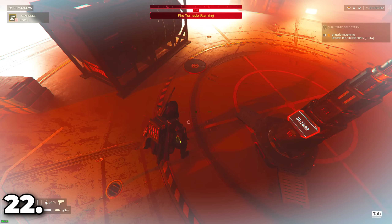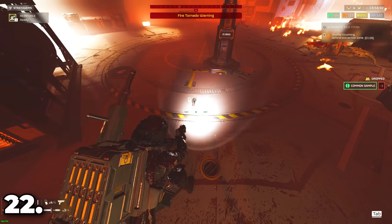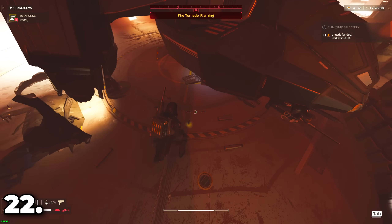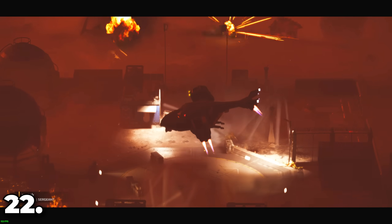If you've got a lot of samples and you call in an extraction, drop your samples by pressing X on the computer right where Pelican One will land. Now you can rest easy knowing that even if you die in a really awkward place, the samples will be there for you or your teammates to pick up as they enter Pelican One.